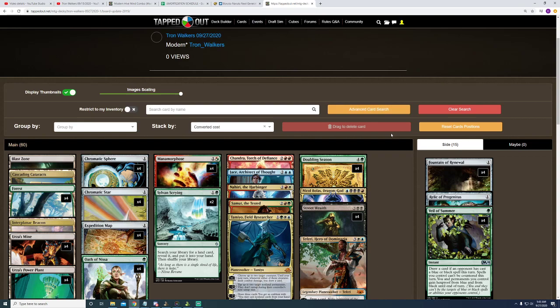From what I've seen with the engine I have going now — with the Sylvan Scrying and the Expedition Map — this deck is extremely, extremely consistent at getting the Tron lands. On the rare occasions where I don't get the Tron lands, if it gets to turn 3 and I have more than one non-Tron land out, that means I'm setting myself a turn back, which is going to give my opponent more of an opening to capitalize and win the game.